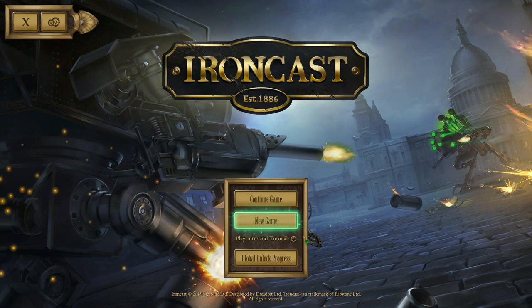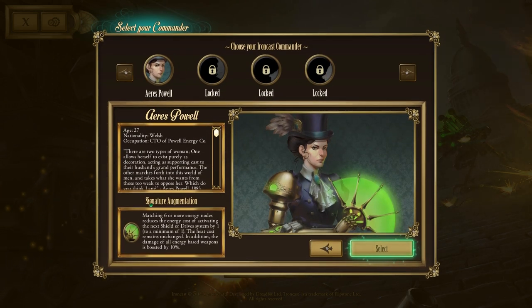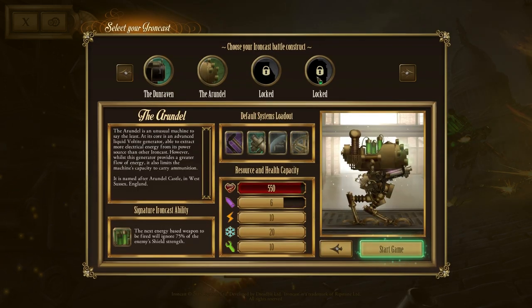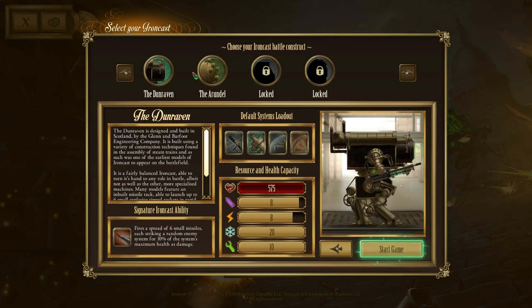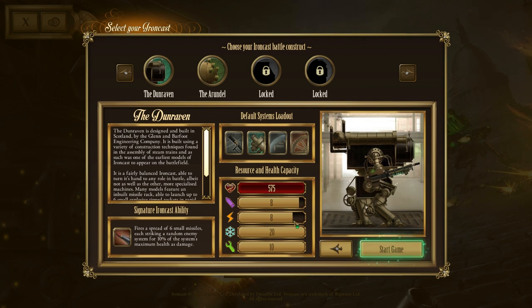It's developed by Dripbit and published by Ripstone. Starting a new game, you can choose from four commanders, each with their own unique backstory and augmentation which helps them out. These make them do unique stuff, and then we have our unique battle constructs, these Ironcast mechs.